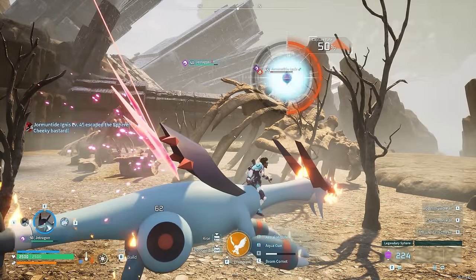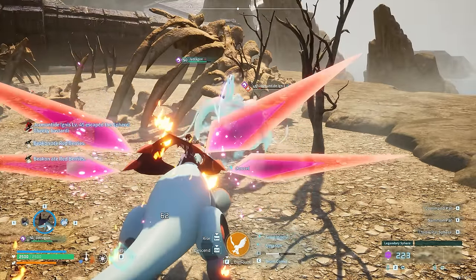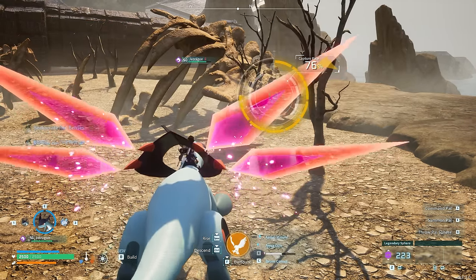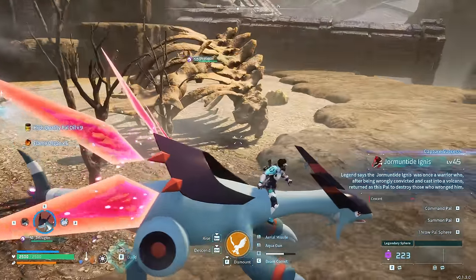We need some chunky Jormantide Ignaces and they can be found on wildlife sanctuary number two, which is right here. You're going to need a male and a female because we're going to have to breed these, so it might require quite a few captures if you're unlucky like I was.